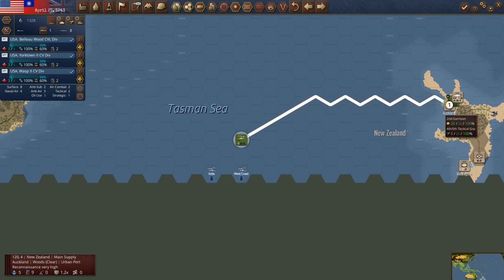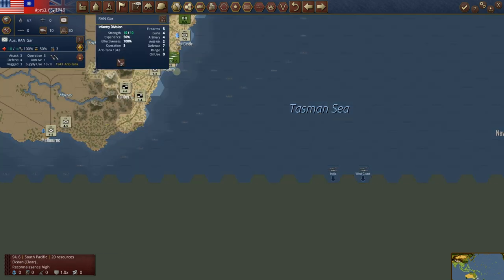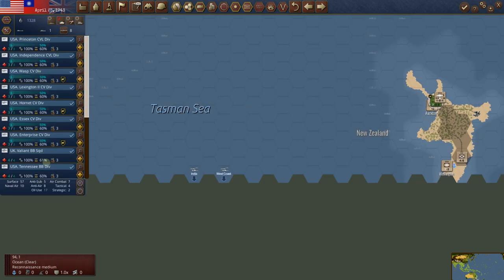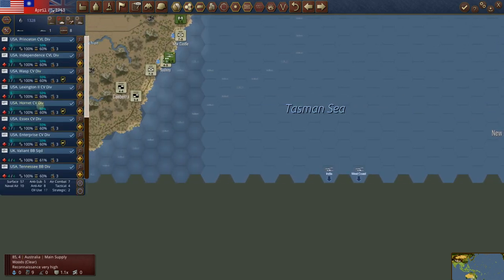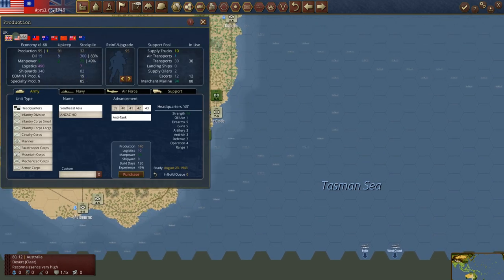We've got the Belu Wood, the Yorktown 2, and the Wasp 2 that are all in here now — what a force. Let's actually put these guys in with the dudes at Sydney. We could eventually combine all of this — we've got seven carriers over here. Let's look at specialty points: UK is getting close, US will get one next turn, the Brits get one in two turns.